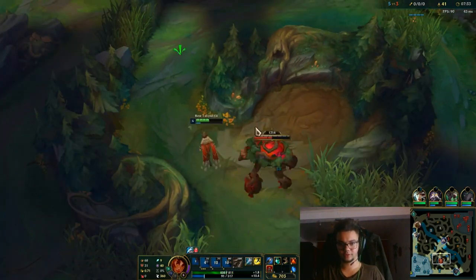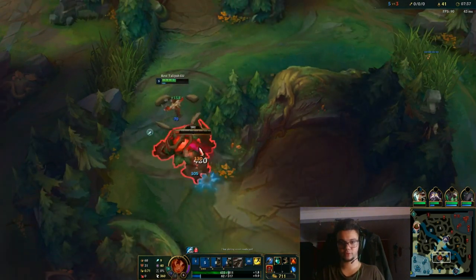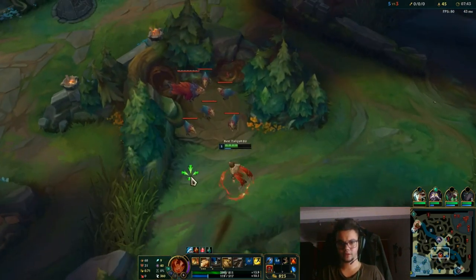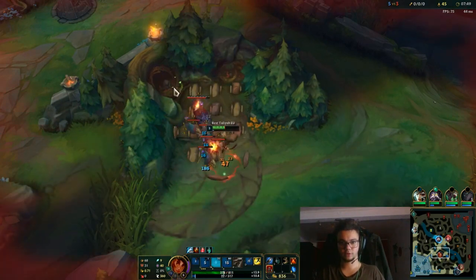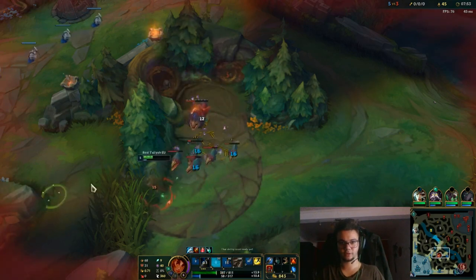I'm going to use a small Q there because I still don't have mana, and only now I do. I'm going to do a full Q there and I did not kill him. We don't have the resources for the Raptors — only if we're using Q properly. But I did not use Q properly, so now I have to back off.